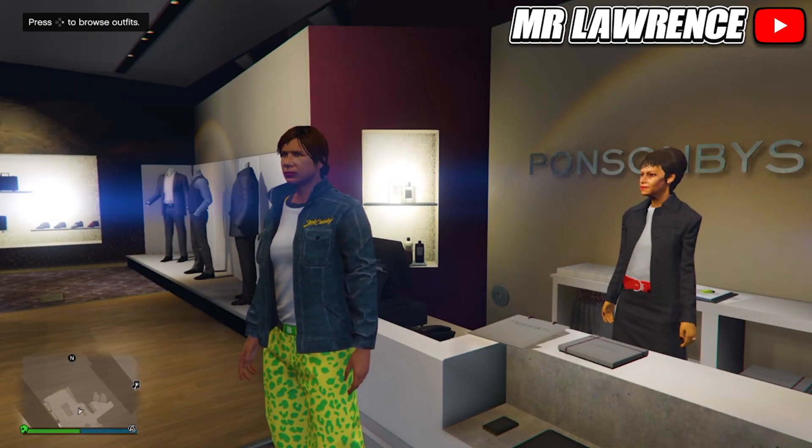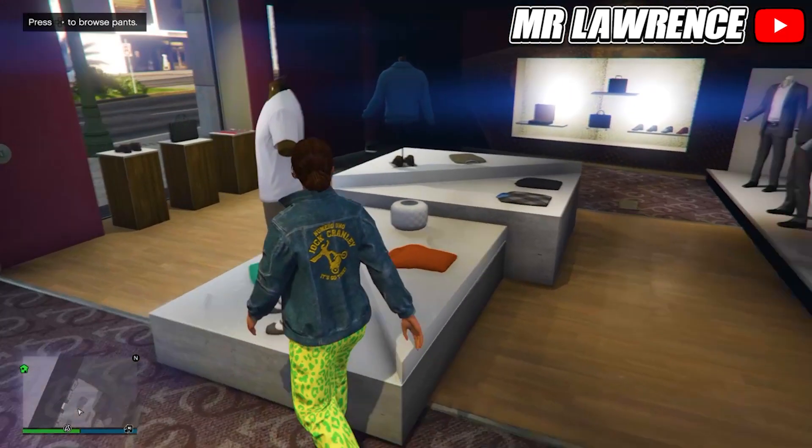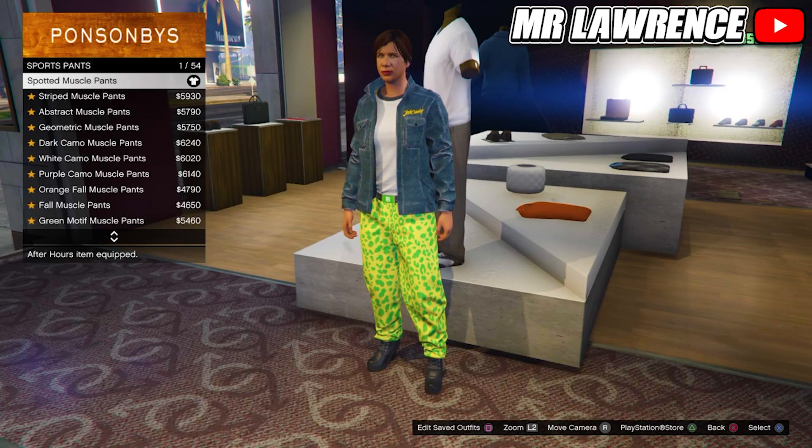When you are at the clothing store, first take off any accessories, then go to Pants, then to Sport Pants and purchase the Spotted Muscle Pants.